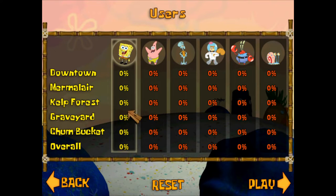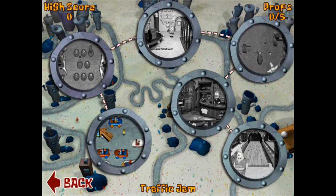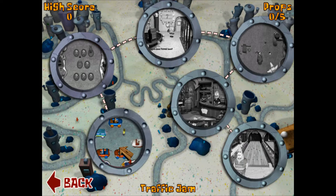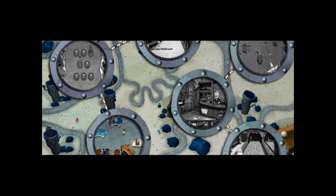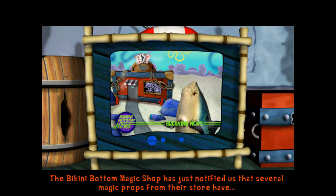As far as characters, the original Battle for Bikini Bottom featured over 14 characters: SpongeBob, Patrick, Sandy, Squidward, Mr. Krabs, Plankton, Karen, Gary, Mermaid Man, Barnacle Boy, Bubble Buddy, Mrs. Puff, and Larry, as well as some other characters.